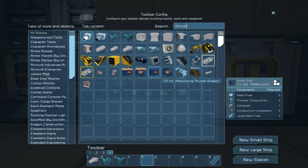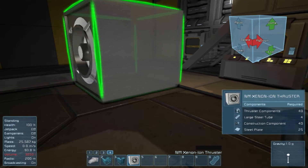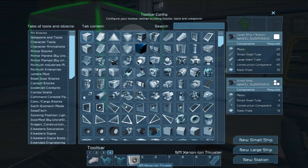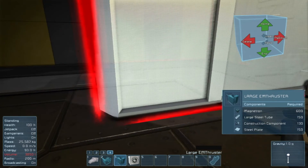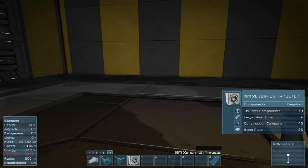There was one called an RCS thruster. Oh, maybe this is it — Xenon Ion. That looks like it. This is another one of those mods that's not supposed to damage anything. I think it's called the RCS thrusters in the actual Workshop. But all three of these have a better thrust ratio than these. There was something about these that worked too, but I grabbed them anyway.